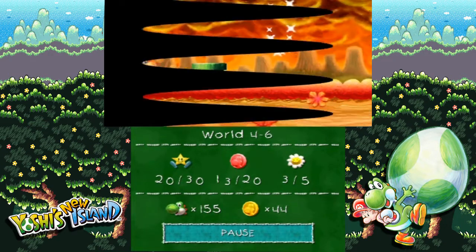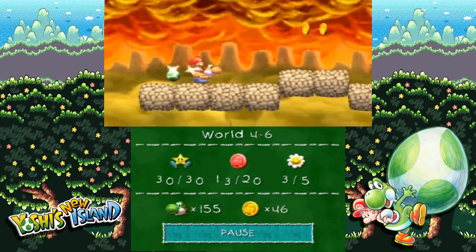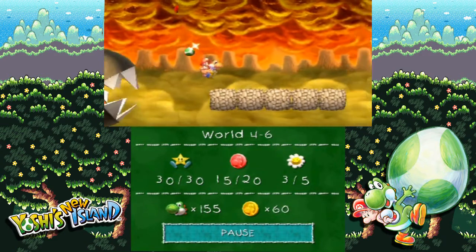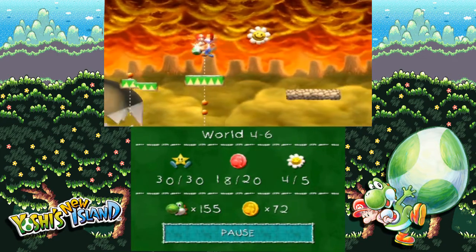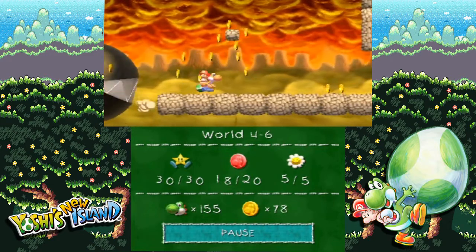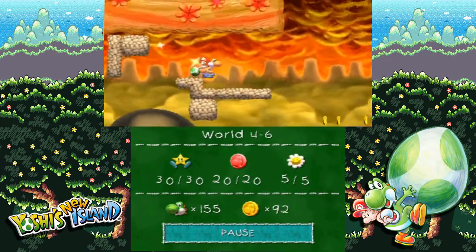Continuing on, hopefully I can just fly through the rest of this level. This giant chain chomp's going to chase after you. I don't know if this is the chomp shark, or if the lava chain chomps from the volcano explosions are the chomp sharks. But regardless, just keep moving. Try to get whatever coins you can. One more red coin — got them all!